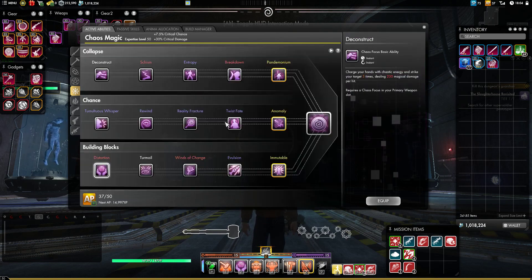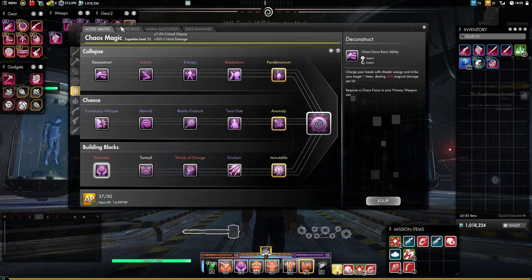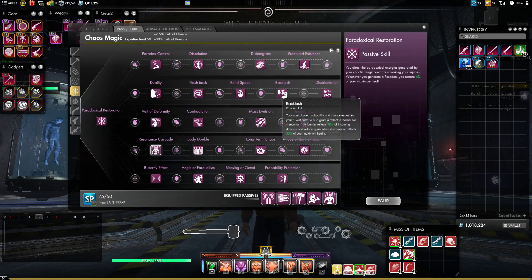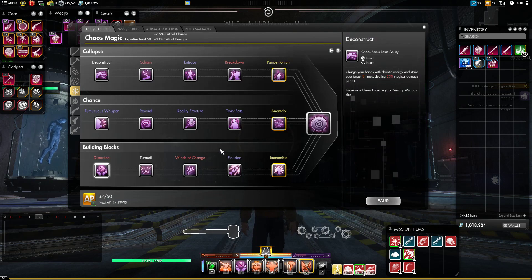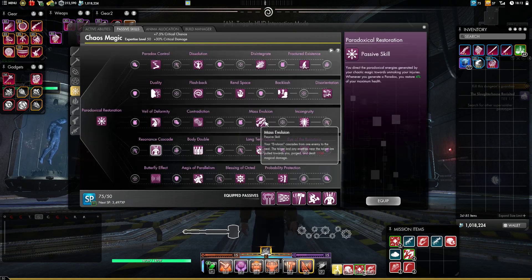Now going on to Chaos skills. First we have Twist Fate — obviously just a bunch of protection rating. You take way less damage for seven seconds, and if you take its passive, Backlash, you get a barrier that reflects 50% of that damage to your opponent. That does tons of damage to your target and makes you take even less damage — we love Backlash. Then we have Evulsion. This skill is incredible: 15-meter range, it's a taunt, a pull, a purge, and its passive makes it an AoE. It's like a mini-Eruption.